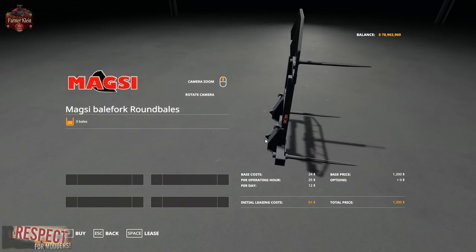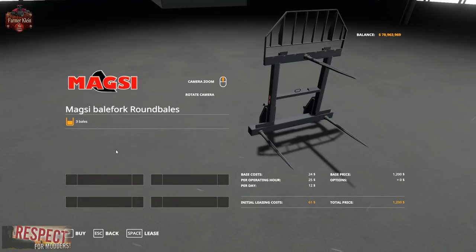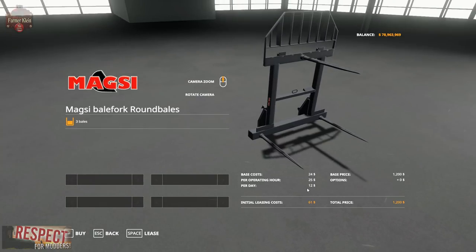I used to call forks like these in FarmSim 17 as cheater forks. And you know what — if you need them, then you've got them right now. If you don't need them, then you have some other bale fork options available. We've already got a couple of these purchased, so I'm not going to purchase these now. It's either $1,200 or $61 initially, $12 a day to lease.